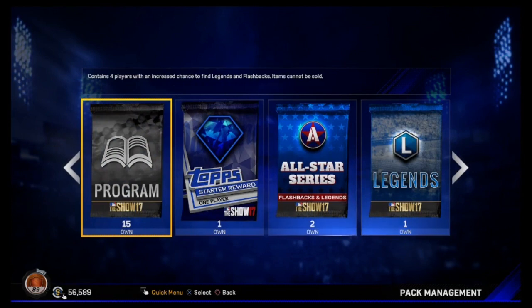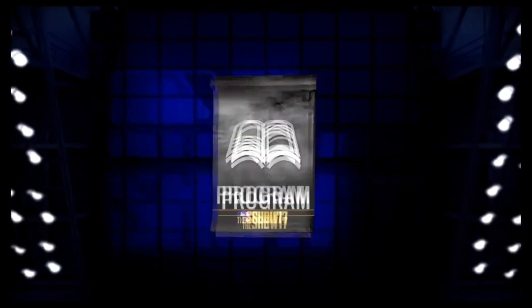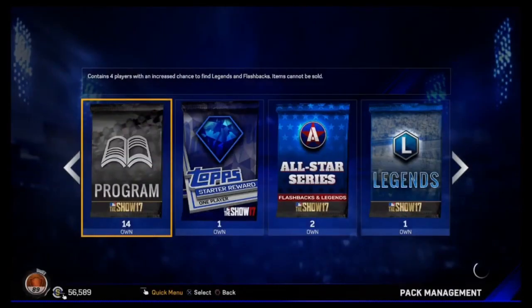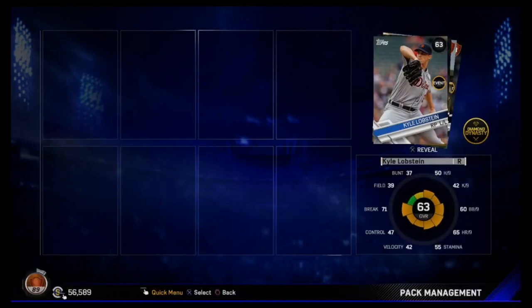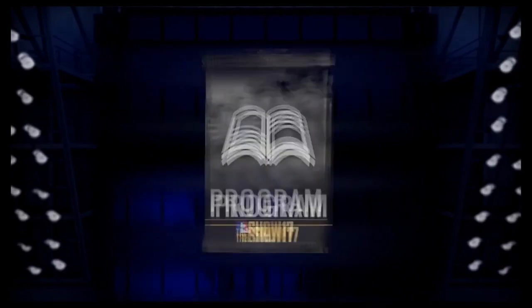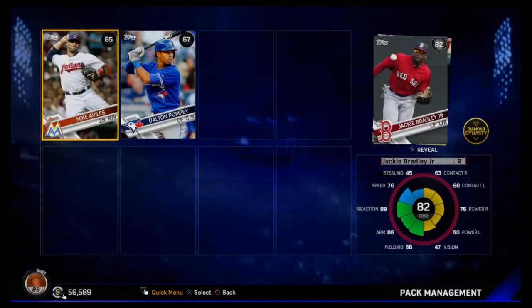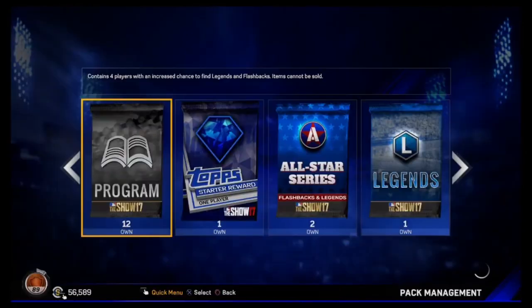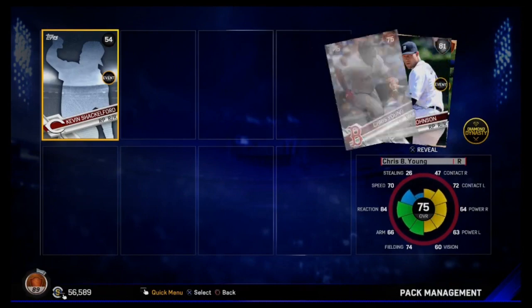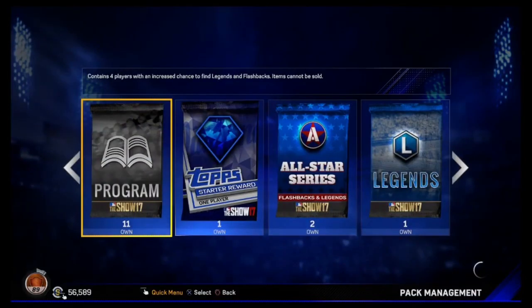Let's see if we can get anything good. Drop a like if you want to see more of these. These program packs haven't been too hot for us on this account. I'm actually really close to getting that 99 Joe Mauer — that's like the one position I don't think we have a diamond, which is catcher. I need to collect 99 catchers and I have like 60. Maybe we get a diamond or two out of these — Jackie Bradley Jr., I'll take that.